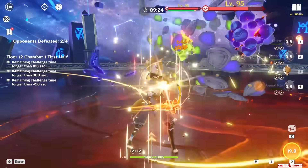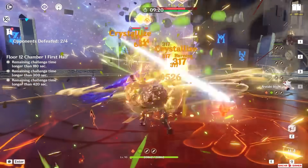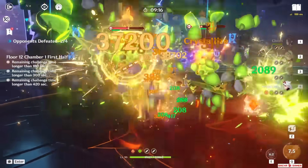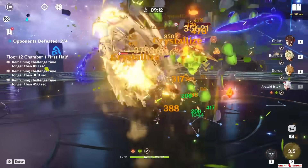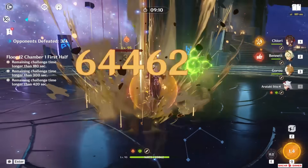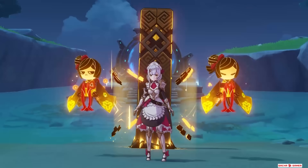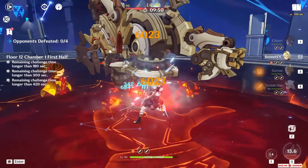If you just play her in an Itto Geocomp, she will provide a good amount of off-field Geo damage, and you can mix in one other elements unit like Mona, Benny, or Furina, while Goro, Itto, and Chiori remain in the team. Going with Zhongli for extra resistance shred and reliable shielding is going to do wonders both for Chiori and either Itto or Noelle — especially Noelle, since his pillar can help summon a second doll. It's a mono Geocomp that does pretty well in the current abyss.